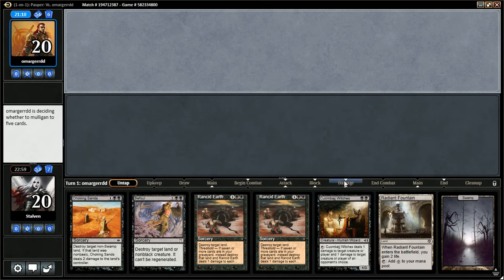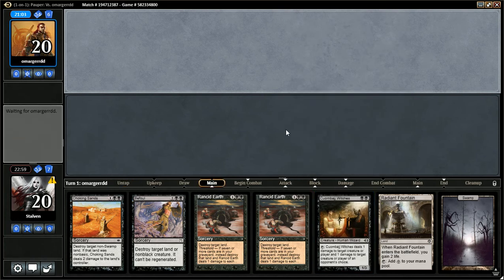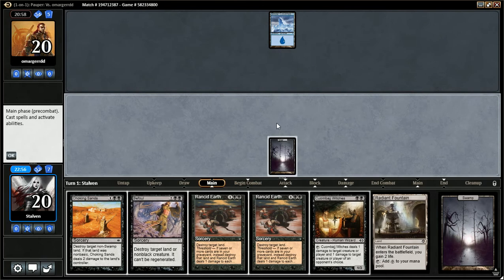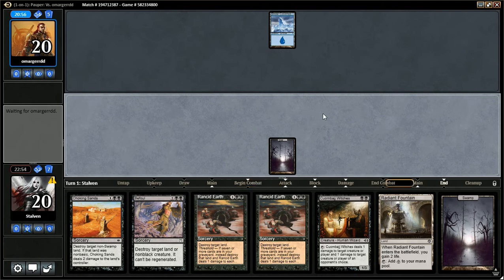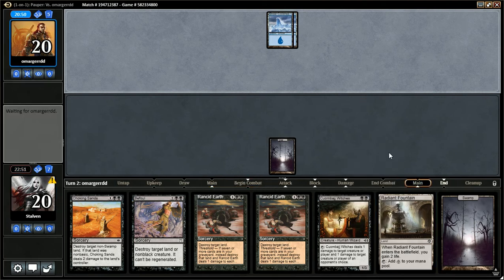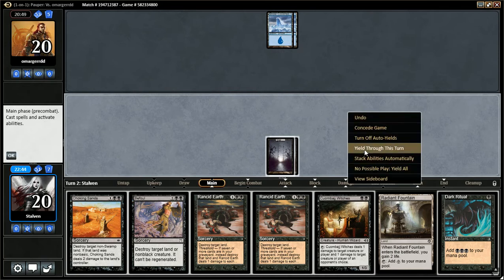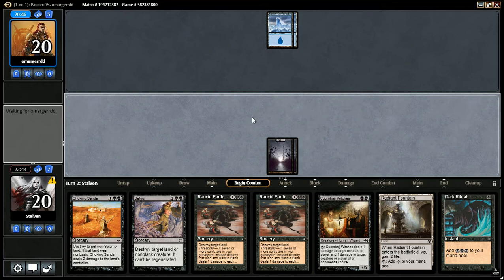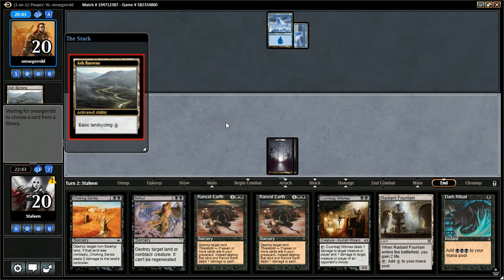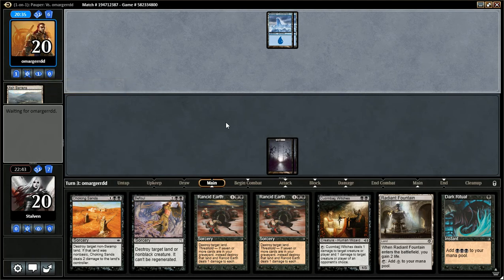I kind of wish this Radiant Fountain was a Swamp so we could play our Coombage Witches. This art's really amazing too. Opponent goes down to six, puts a card on top, plays an Island — no turn one play? We drew our next Swamp, so that's good. I wish I had Dark Ritual here — turn one Land Destruction is so good. Looks like he's going to hold up Counterspell. Played a Swamp, so he's holding up Counterspell, which is kind of unfortunate. I don't really want to just run into Counterspell here. He cycles the Ash Barrens and gets an Island. Why is he playing Evolving Wilds? Maybe to thin the deck? I don't want him to hold up Counterspell.